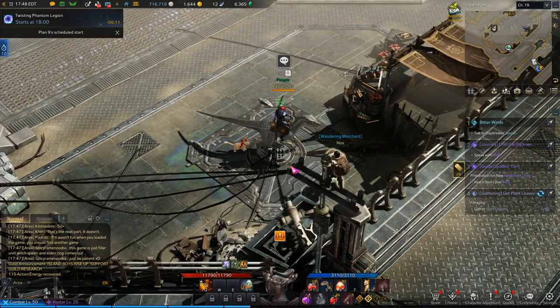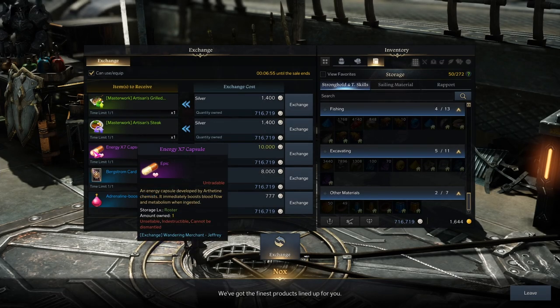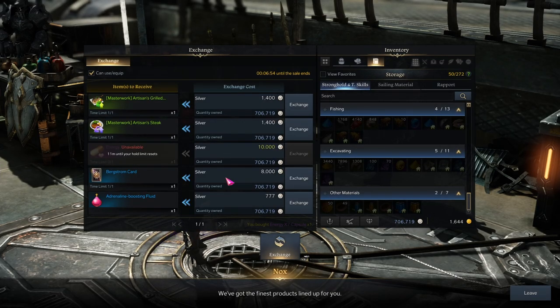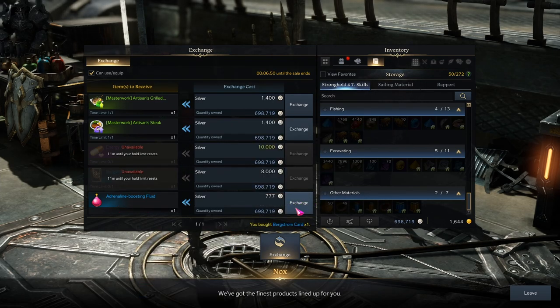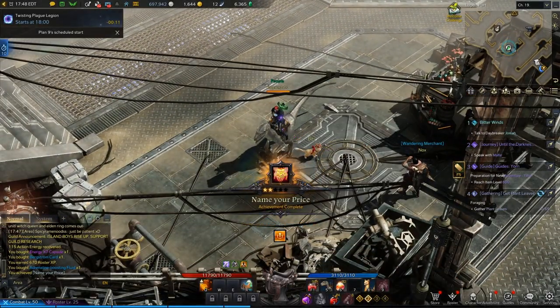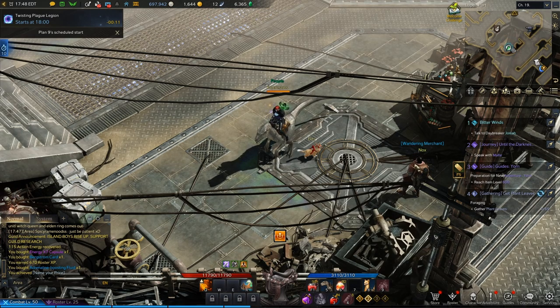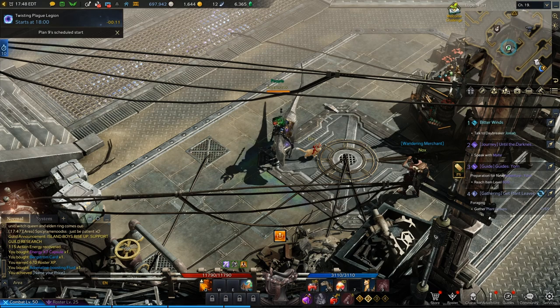I got super lucky and Nox was at the port in Arthantine. Nox has Energy Capsule X7 — that's a roster item — another card, and Adrenaline Boosting Fluid, which I still don't know what those items are for. I hope someone says in the comments so I can make a video about it. I can go to Rahendel next.